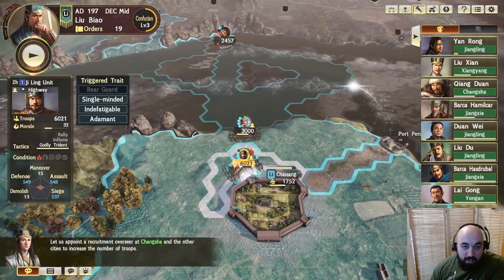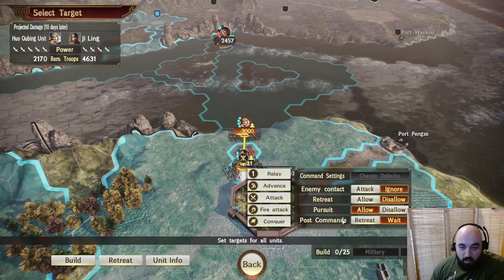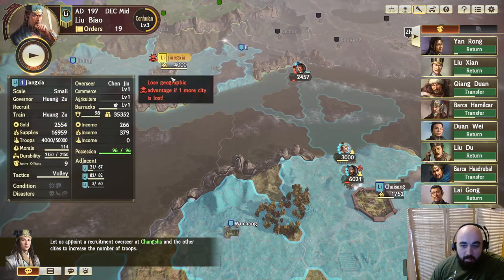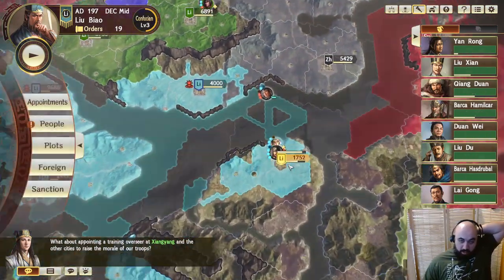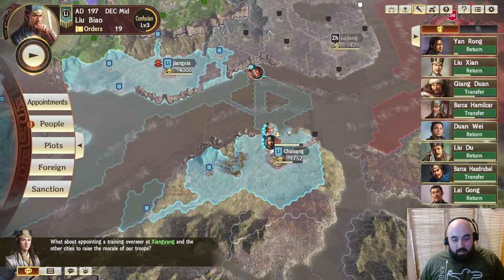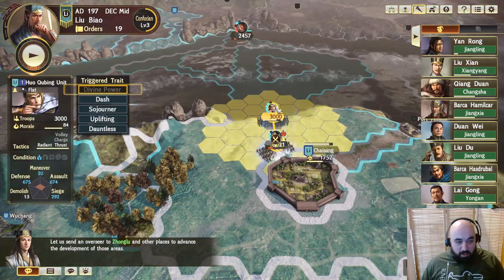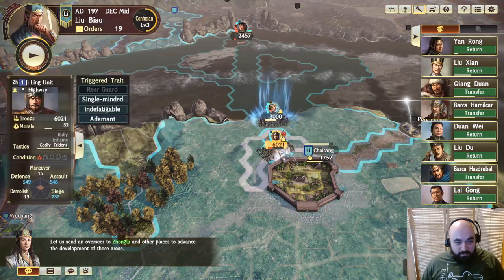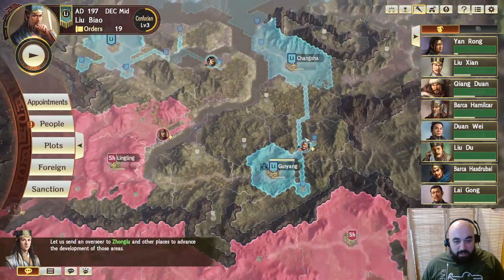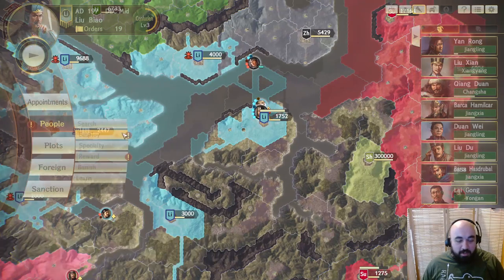Now it looks like Jai Ling has advanced without any sort of help. So we'll put secondary orders to retreat once done, and head all the way back over here. I suppose we could put Huo Qubing into Chai Sang and boost the troops a little bit that way. But I think this is fine — I think Gan Ning will make short work of this guy. We're still getting past the opening salvo where everyone who's been discovered can be employed.